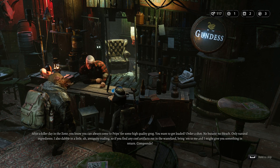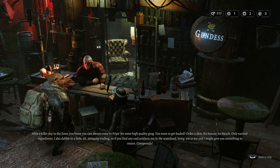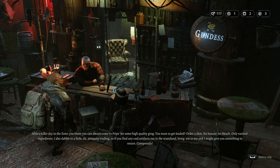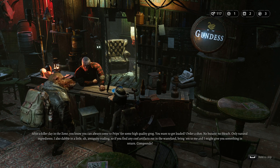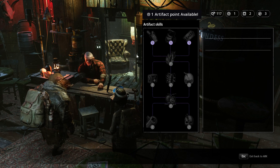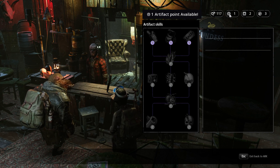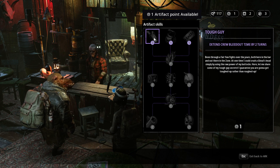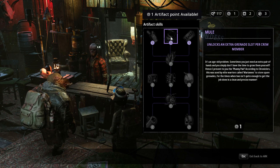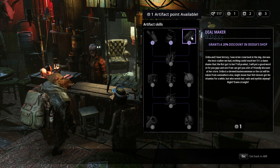After a killer day in the zone you can always come to Prips for some high quality grog - no butane, no bleach, only natural ingredients. He also dabbles in antiquity trading, so if you find artifacts out in the wasteland bring them in. We have one artifact point available - options include extending crew bleed-out time by two turns, unlocking an extra grenade slot with Mule, and Dealmaker which grants a 20% discount at Iridia's shop.